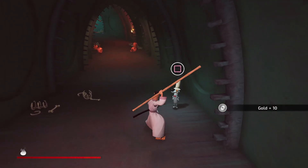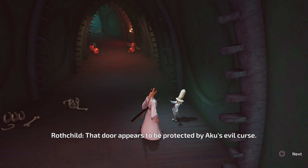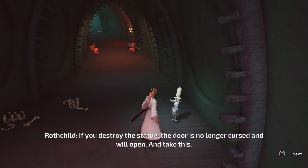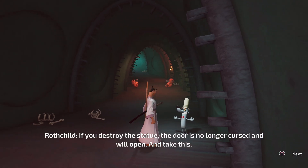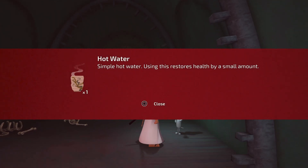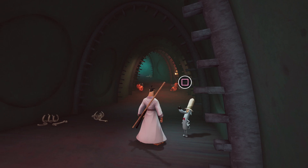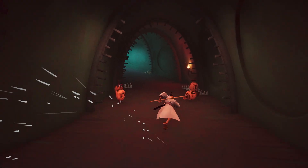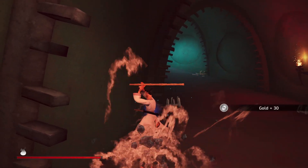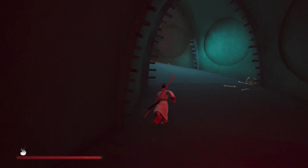Hold up! That door appears to be protected by Aku's evil curse. There should be a statue of Aku somewhere near that controls the door. If you destroy the statue, the door is no longer cursed and will open. And take this. Look at this - some more water, that's gonna help me heal up. Let me grab some more of these and let's keep at it.